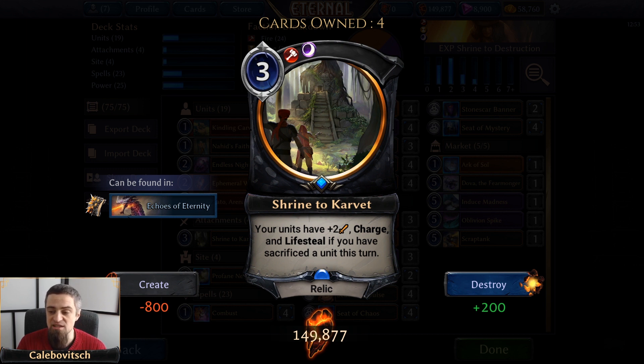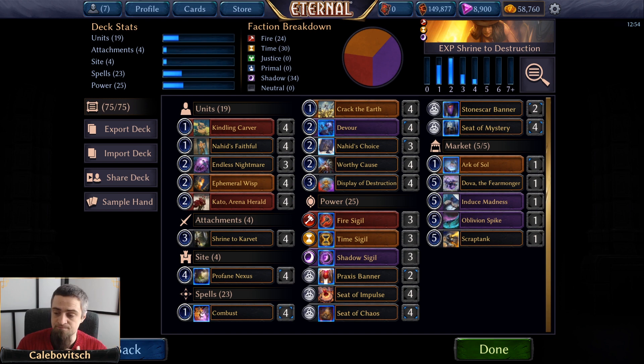One important fact about Shrine to Carve It: this is not a temporary effect on units — it's an aura effect from the relic. If you sacrifice a unit while Shrine to Carve It is in play, all your units get bigger, and any unit you play afterward also gains the effect. If the opponent destroys Shrine mid-attack your units get smaller, so you have to think about relic removal like Disjunction. Also, if you sacrifice a unit and then play Shrine to Carve It that same turn, it still triggers because the game state registers you sacrificed a unit this turn.